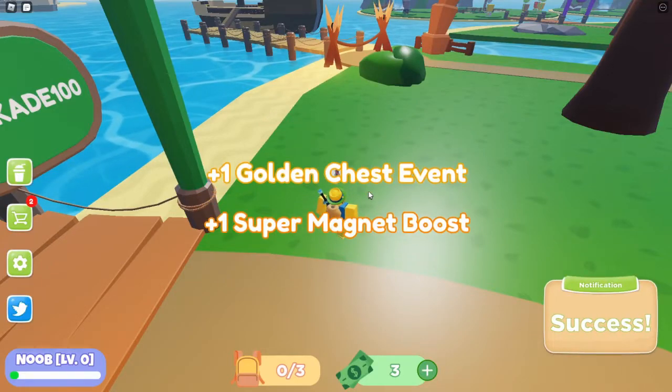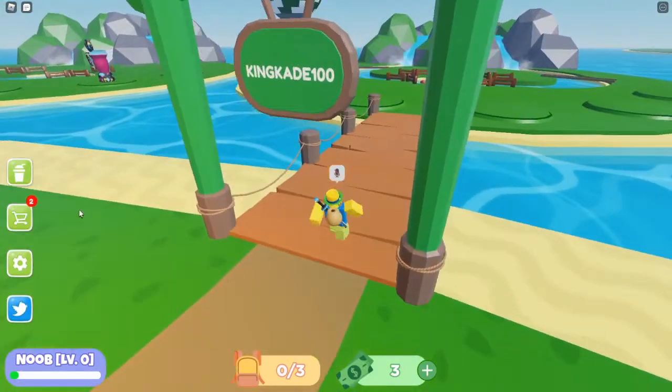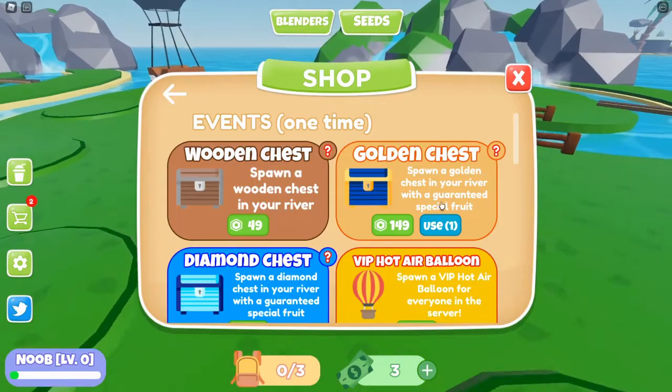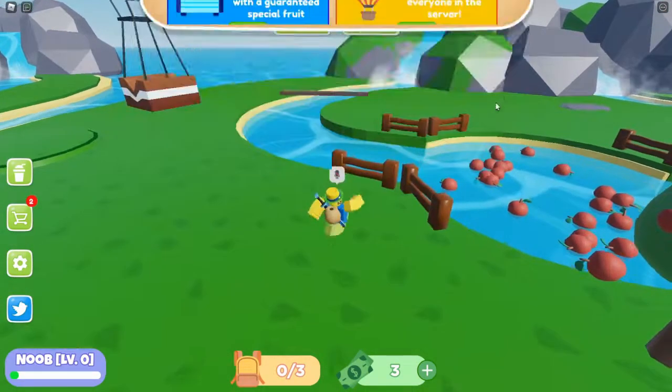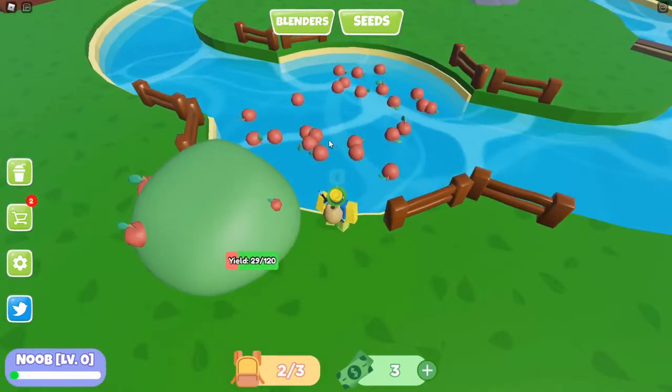Let's go ahead and claim this — one golden chest event, one super magnet boost. So we select events and then we can use one right here because we already have one. It says 'spawn a golden chest in your river with a guaranteed special fruit.' We'll do that later. We have tons of apples right now.